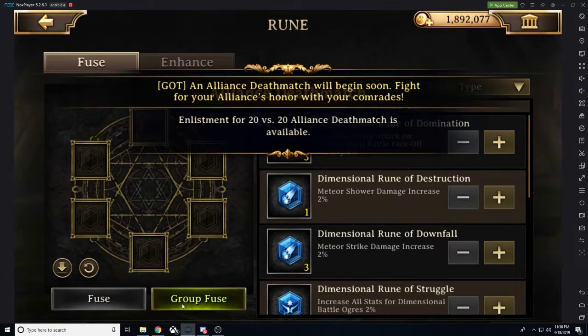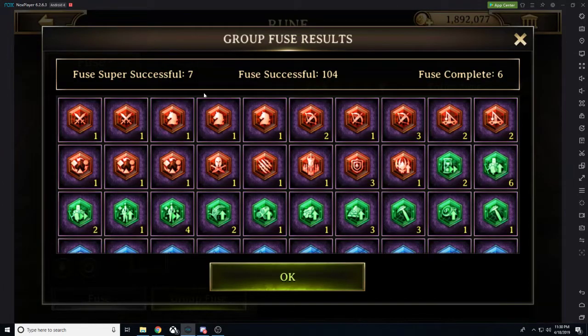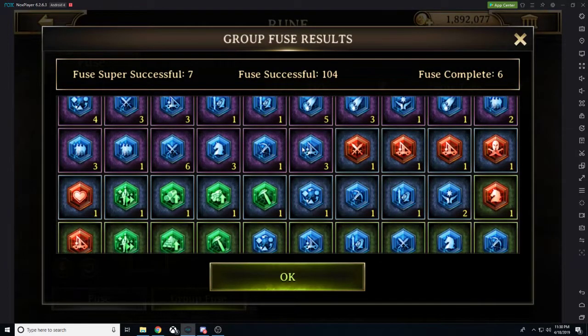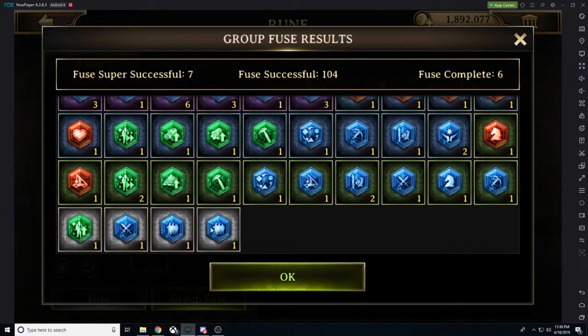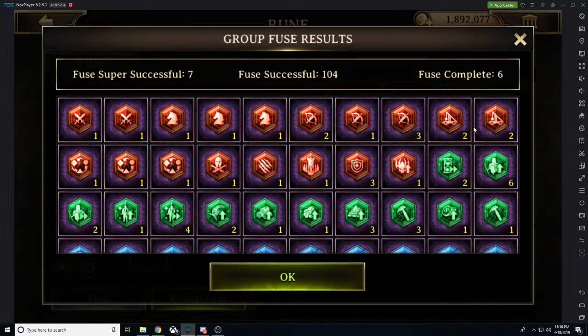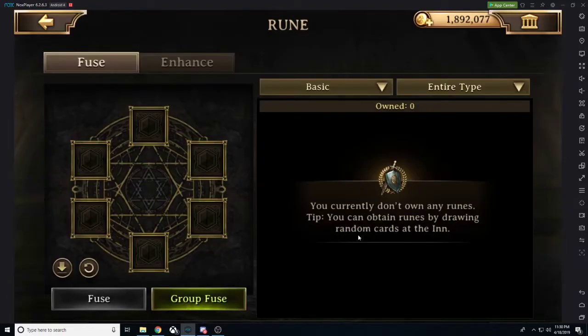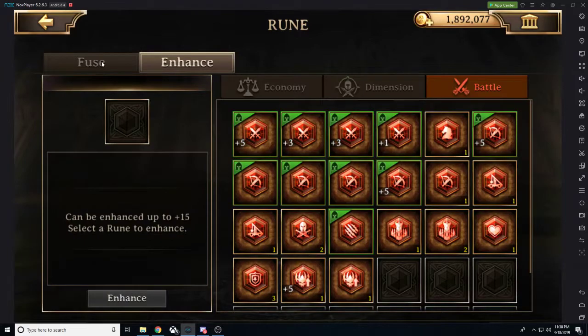So we could go ahead and try group fuse — I've never used this before. We'll fuse all of them together and this is what we got: a whole bunch of epics, a whole bunch of uncommons, and also a couple of common runes. We got a whole bunch of attack, economy, and dimension — it's all over the place. That was about 700 runes we were fusing all together. Pretty insane.